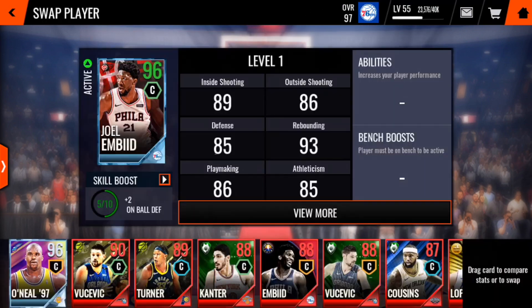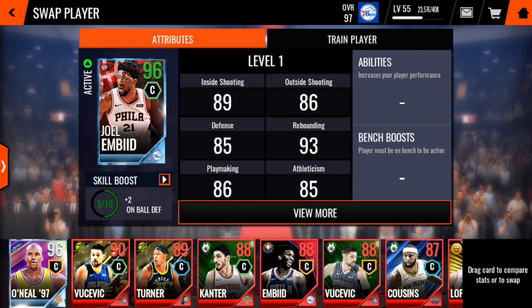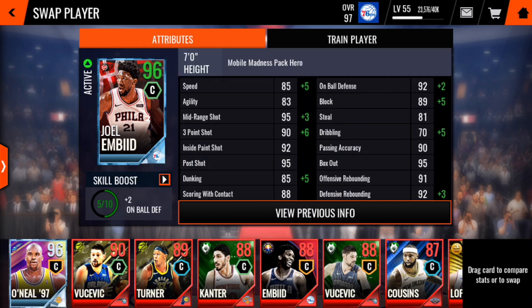And then if we go and have a look at Joel Embiid — all of his primary stats are in the 80s with his rebounding in the 90s. His rebounding is really good: 95 box out, 91 offensive rebounding and 92 defensive rebounding. On-ball defense is 92. He also has a 93 point shot which is really good for a big man. 95 mid-range shot, 92 inside paint shot, 95 post shot. These cards are absolute beasts.